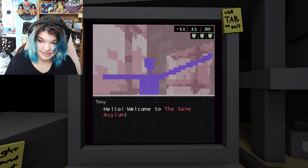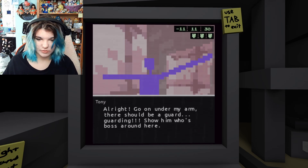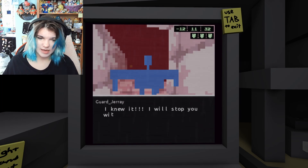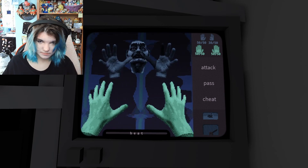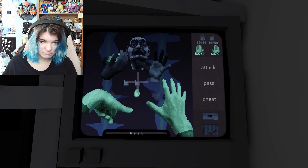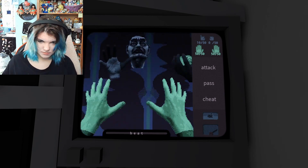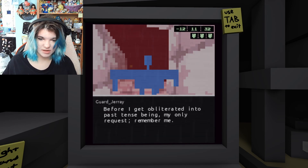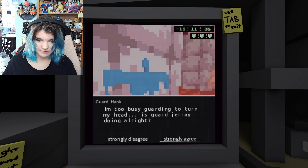Hello, welcome to the sane asylum. You'll have to fight in hand-to-hand combat to escape. Are you mentally prepared? Go under my arm — there should be a guard. Guarding. Show him who's boss around here. Hello guard. That is guarding. You wouldn't happen to be escaping, would you? I knew it. I will stop you with my masculine shoulders. Is it gonna be harder? He he. Loser. Cheater. Aw shucks, looks like you know the ropes. Before I get obliterated — my only request: remember me. I'll remember you, J-Ray. Did you see me beat his ass? I'm too busy guarding to turn my head. Is guarding J-Ray doing alright? Strongly agree. Good to hear.